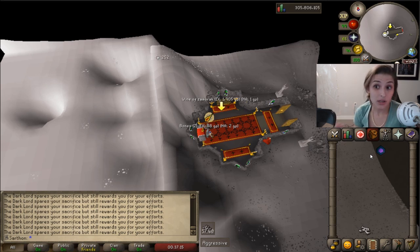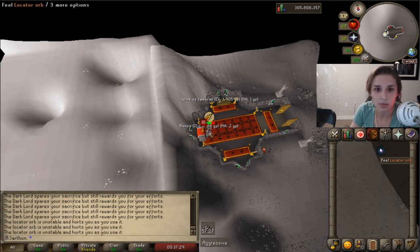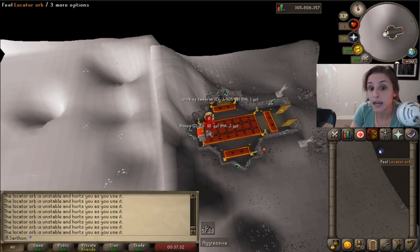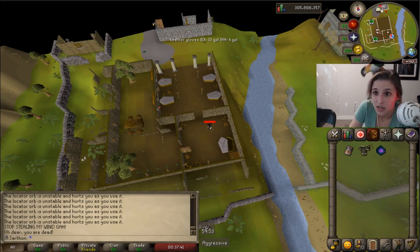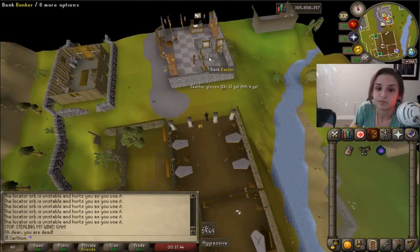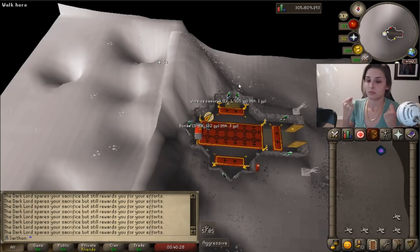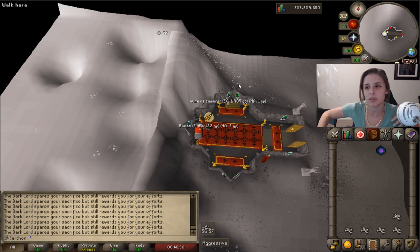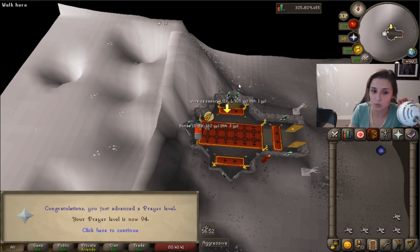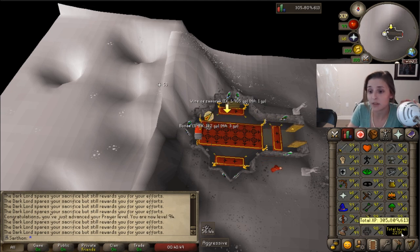So I thought I wouldn't have enough dragon bones to get 94 Prayer, but I'm only 3K XP till the level. I ran out of dragon bones at 3K till the prayer level, so what I'm going to do is use big bones to finish off 94 Prayer. I just used up all my dragon bones and switched to big bones to get there. We are going to get 94 Prayer. This didn't take that long, though I don't like that the chaos altar isn't AFKable because of the PKers. But 94 Prayer — boom, shakalaka! 2,235 total level. Let's go.